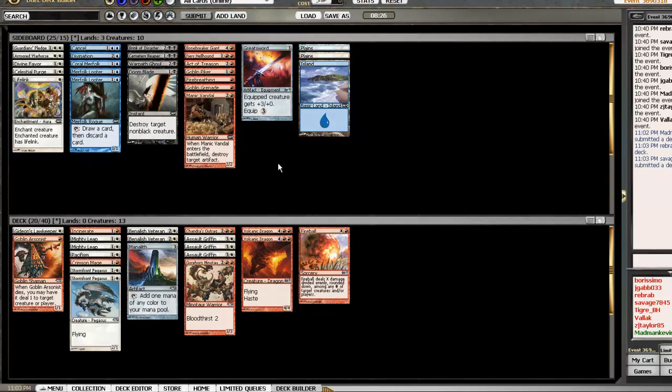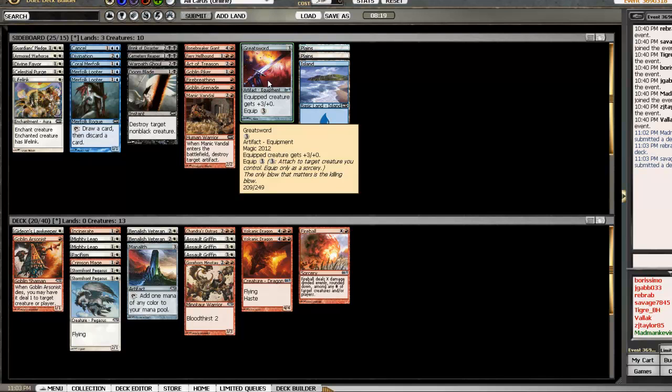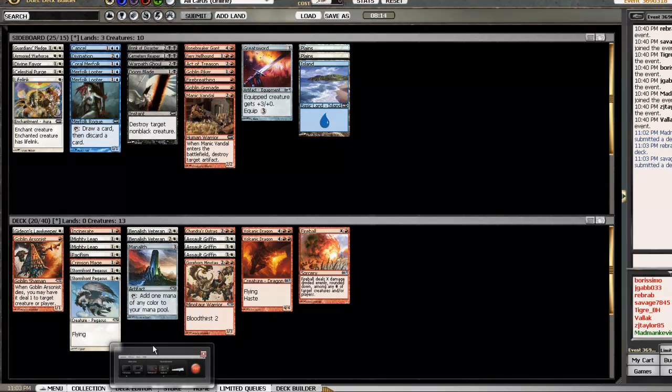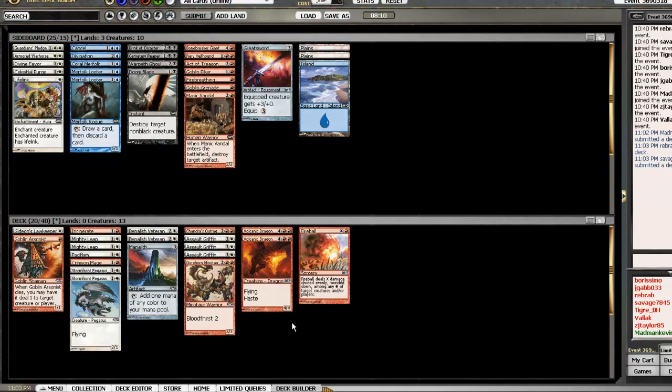I'm kind of highly curved so I'll put in a Manalith since I often don't have anything to drop on turn three. I have a choice: I can put in the Greatsword which puts me under even greater mana strain, but it could turn these Pegasi into beasts. I also have three flyers already. The Greatsword is tempting — I've never played with it. I could also just play it safe and put in the Goblin Piker, but that's just so mediocre.